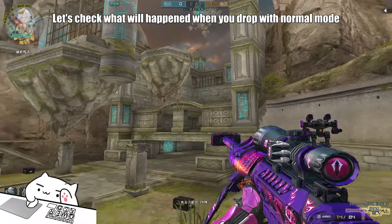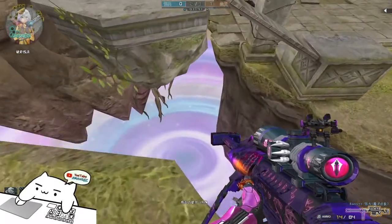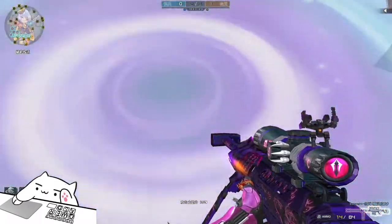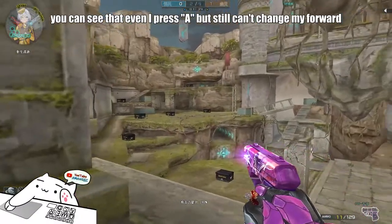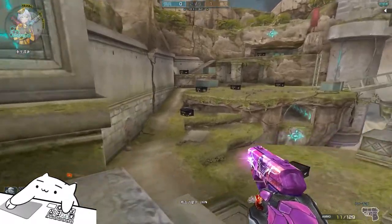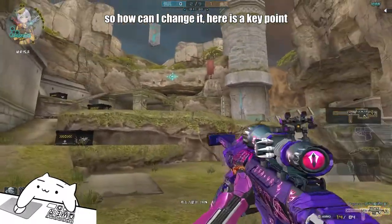Let's check what will happen when you drop with normal mode. You can see that even when I press A, I still can't change my forward. So how can I change it?